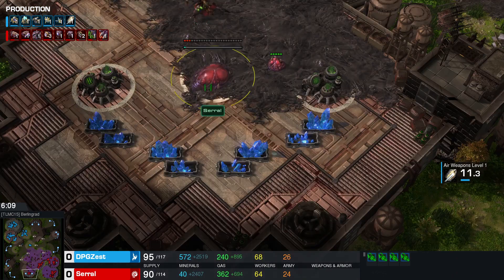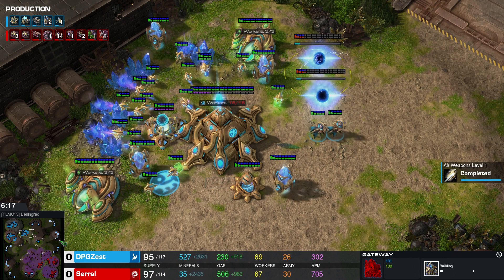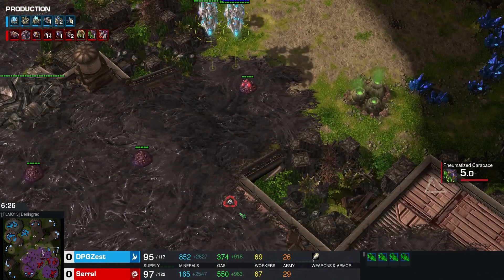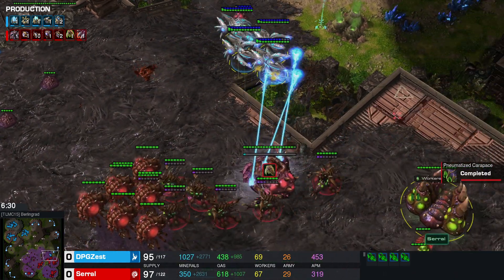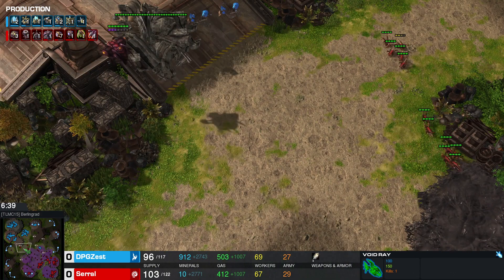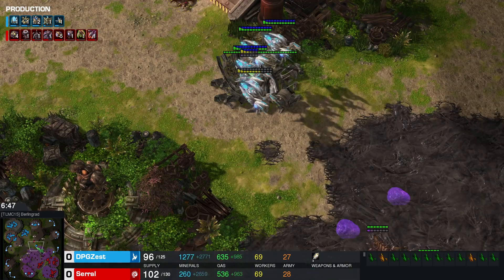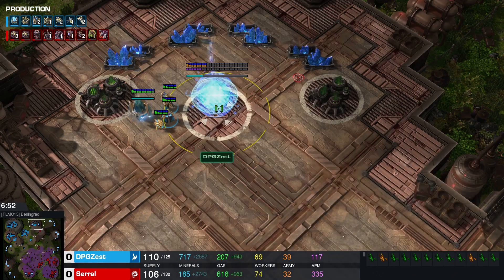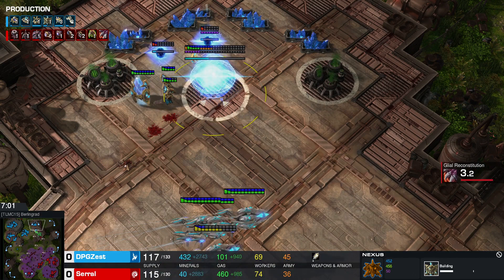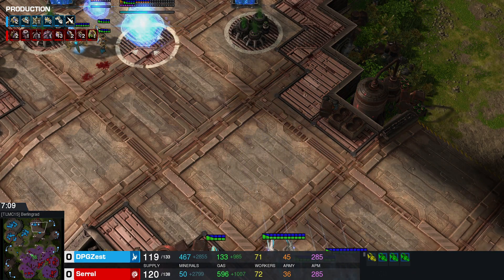Zest is taking his expansion, still preparing a macro game, and Serral is likely to scout this and also decide to expand. In the meantime, Zest moves on with those Void Rays — so many Queens on the ground mean Serral should be fine. Serral tries to counter-push with some Zerglings on the ground. Moving out with more and more Queens, he might be successful as only two Adepts are defending, though Void Rays will come back to help. Both players are pretty much macro-oriented — from the timer, this is a 30-minute replay.